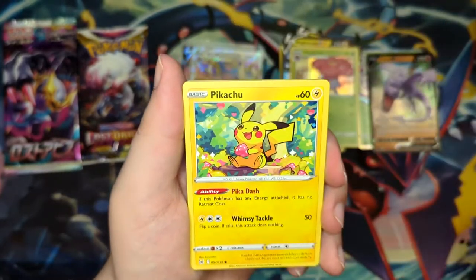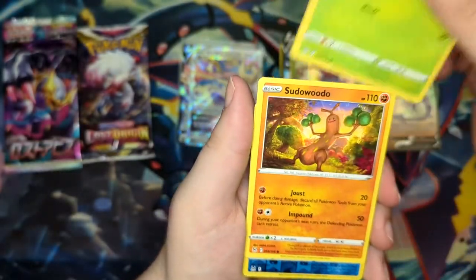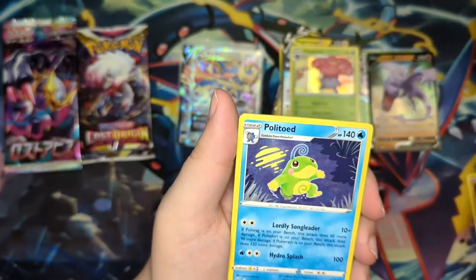I wouldn't say no to an alternate art from Lost Origin either. Even if we pull a cute Pikachu — look at that, that's really cute. Like that Pikachu. Phantom, Tsururu, Finizen, and a Politoed.